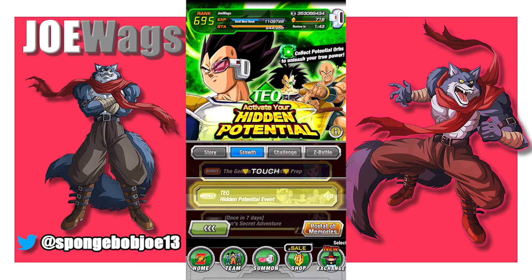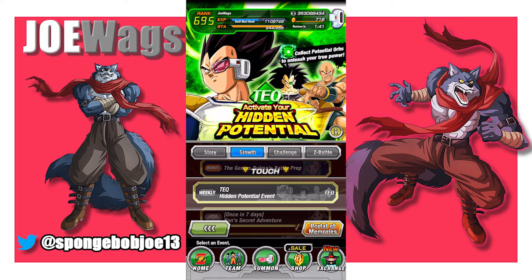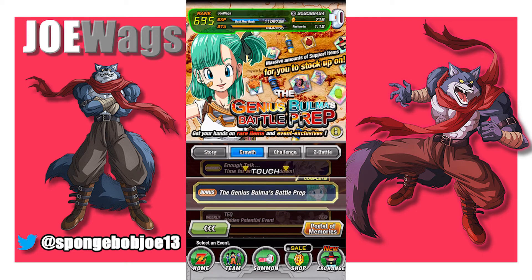The hidden potential events change every day to a certain typing. You want to do these every day the moment you can start to beat them. They are a little tanky for a brand new account — you're going to need something like a Ginyu team, a Bardock team, or even that free-to-play Cooler team to take them out. You can't just have random units without a proper leader — it's not going to be enough. But you want to do these as soon as you can, since you need them to fill out the potential system.